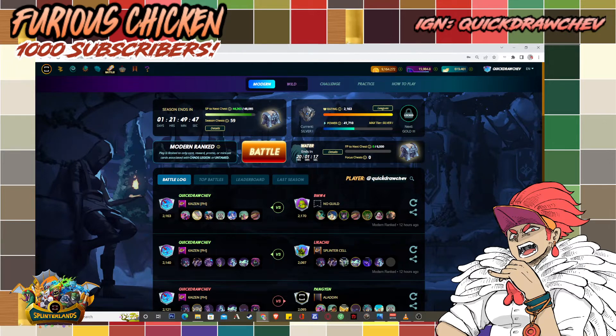Even if gold foils are a bit more expensive, you only have to spend an additional 10 to 40 cents at most. That's not a lot, especially when you consider the 10% reward share bonus per gold foil card. The bonus is the same for a gold foil common and a gold foil legendary — it's 10%.